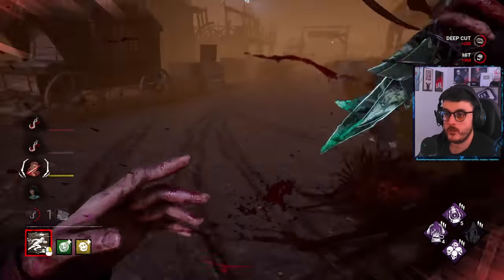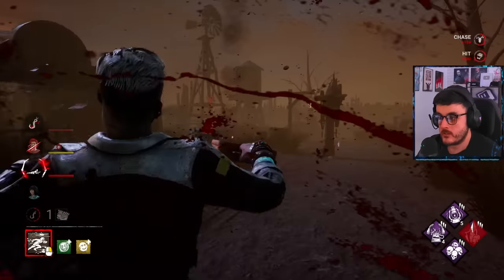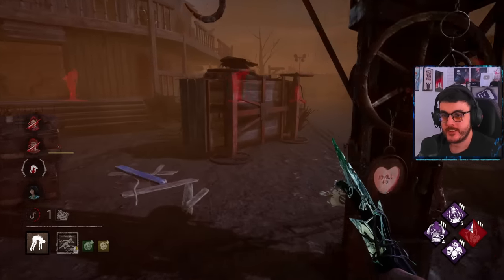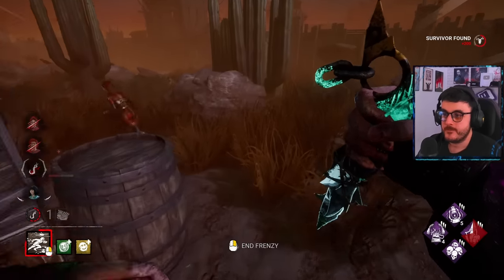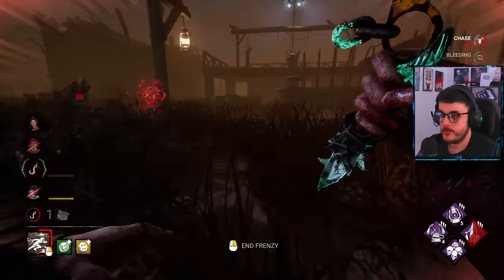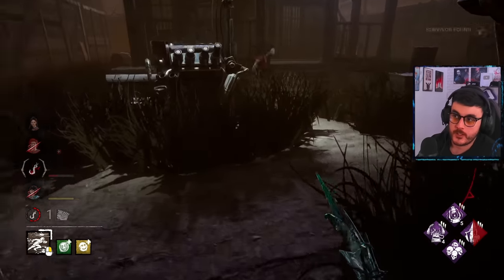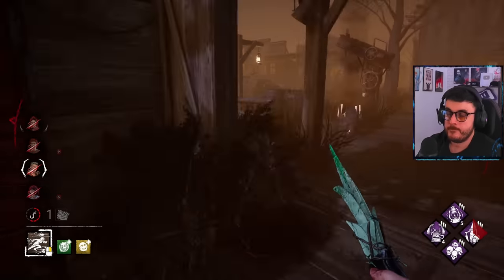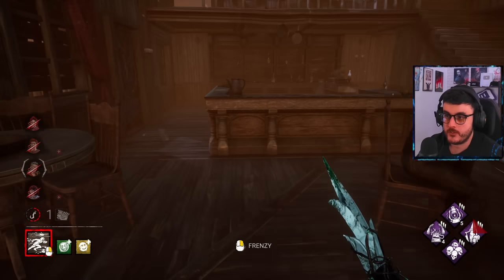They're still trying to do the fucking gen. That is actually insane. They're so on the gens that hard. This is a gen jockey team, holy mackerel. Steve has also healed himself. I kind of don't want the obsession to die because then we'd lose Dying Light value. The gen should be quite slow — we've got 15% plus we have 35% slow on gens.